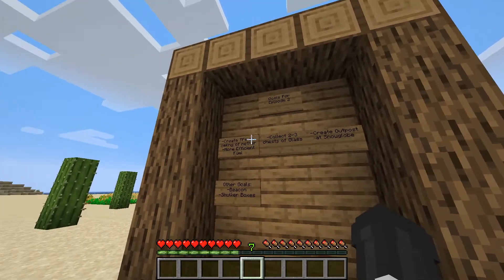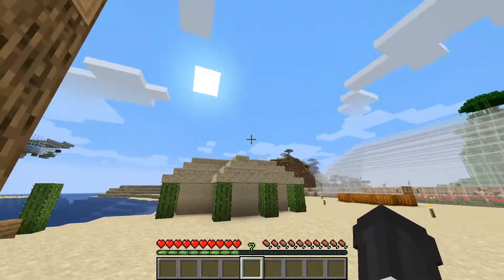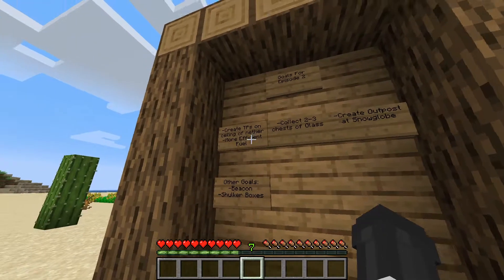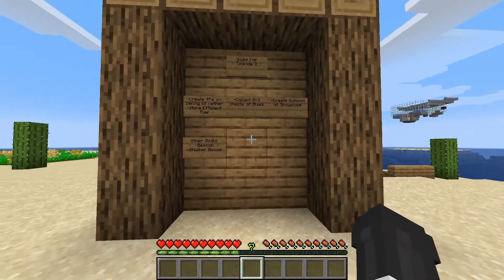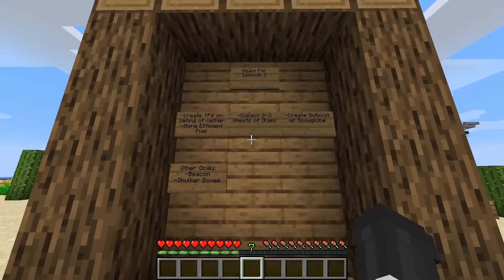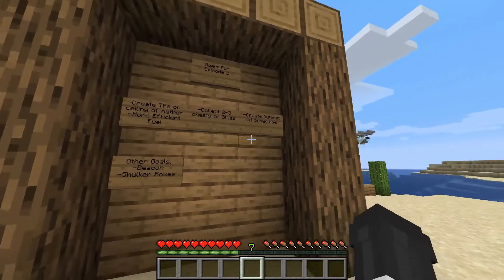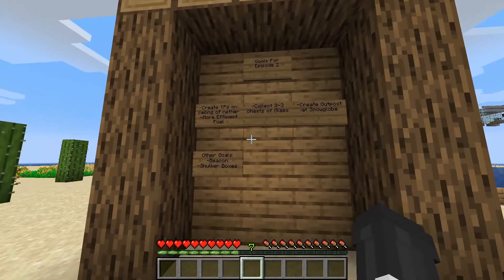So I do want to create some portals on the ceiling of the nether so that I can travel more efficiently to and from my base. I'd also like to be more fuel efficient, so I might be creating a new bamboo farm, because I don't think just mining coal will cut it for burning up all that sand to make glass. I want to collect about two to three chests of glass so we can start working on our snow globe, and create an outpost there with a bed and storage chests.